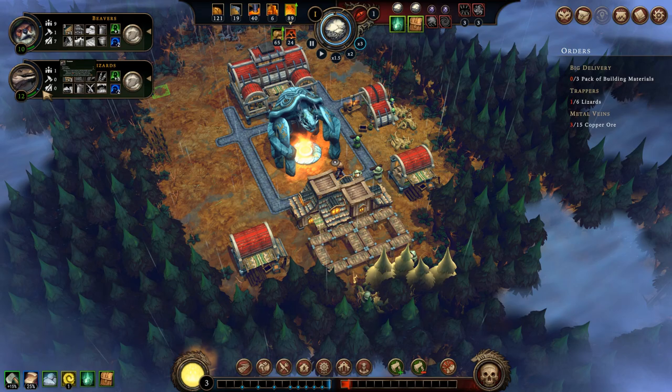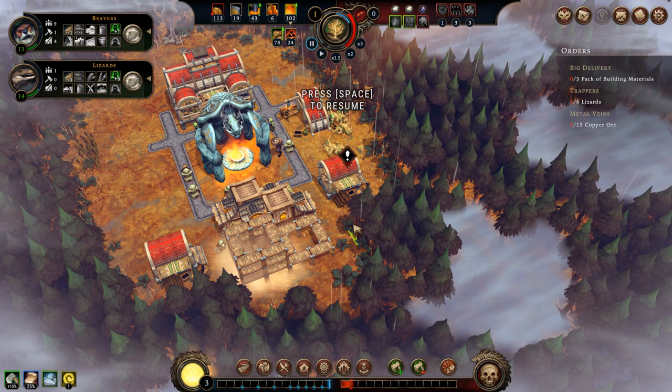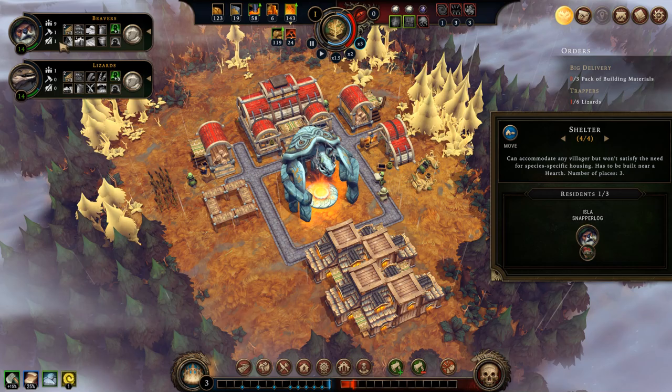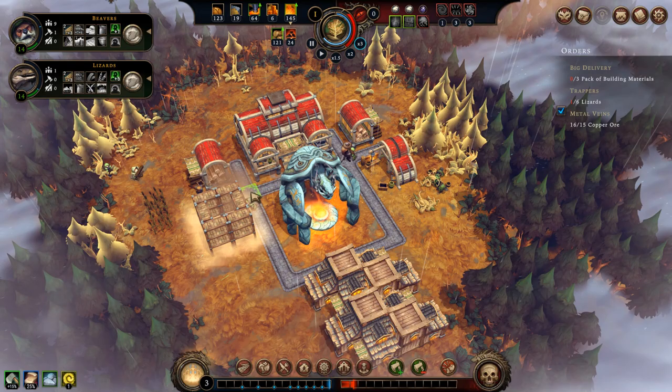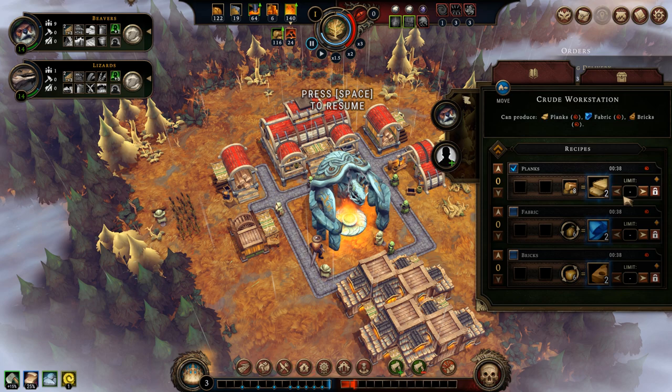You can see the resolve climbing because they all have homes now. The crude workstation was completed and we are going to start making planks with one beaver there. I am going to need about six planks. Planks will cost me eight wood because this building — the crude workstation — isn't very effective at building them, as you can see by the red icon here. If you had stars it would be far more efficient and use far less wood for every plank.